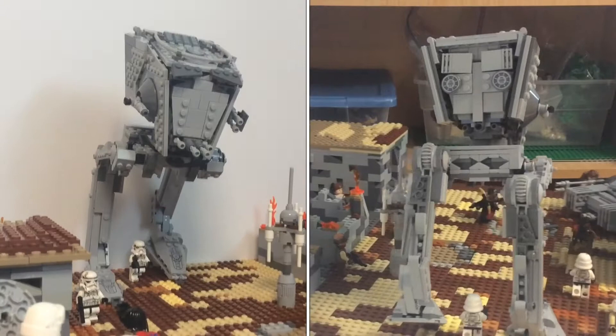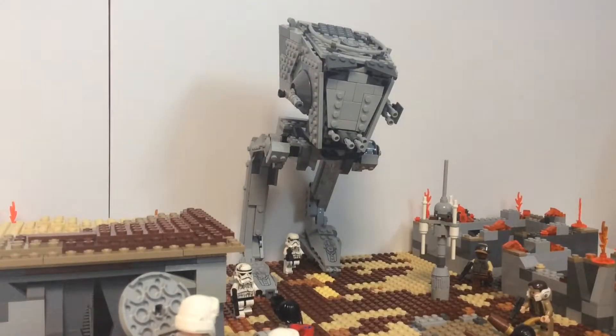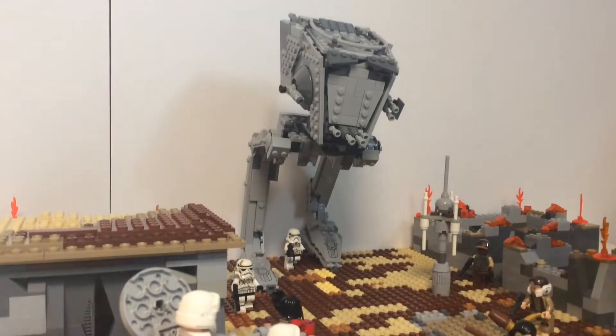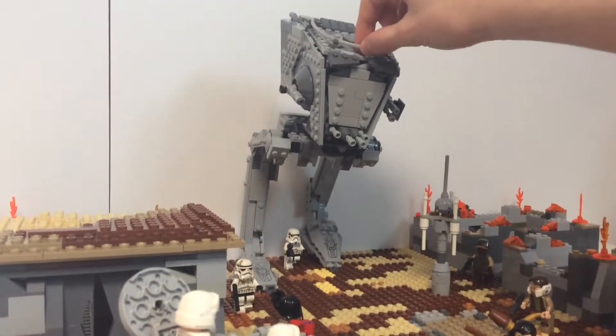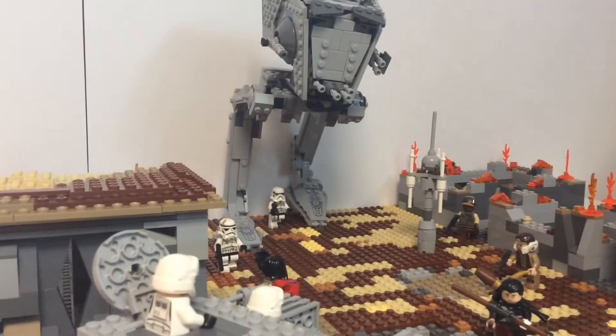If I tilt this up a little bit, you can see we added some different stuff to the roof of the AT-ST. But everything still functions — we just added this little wire to go around the railing.